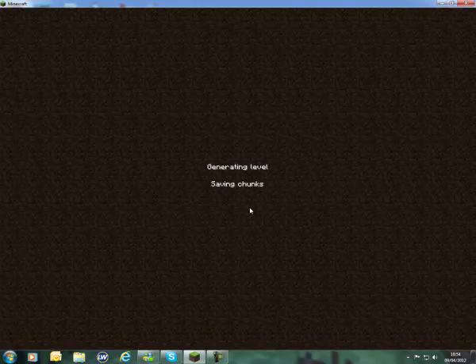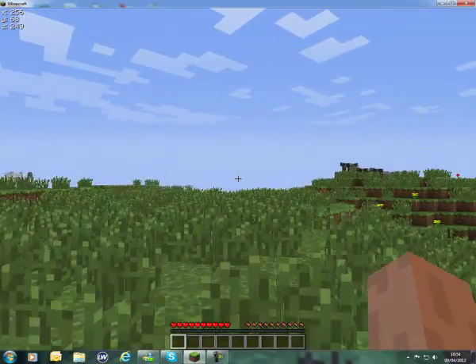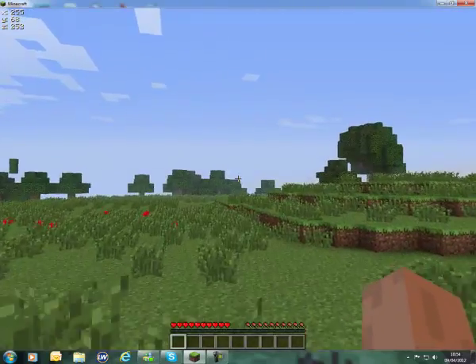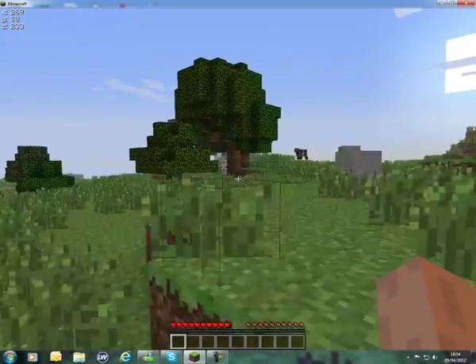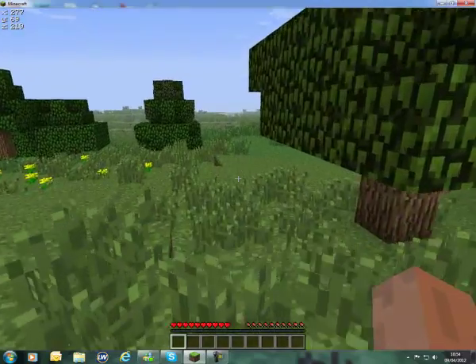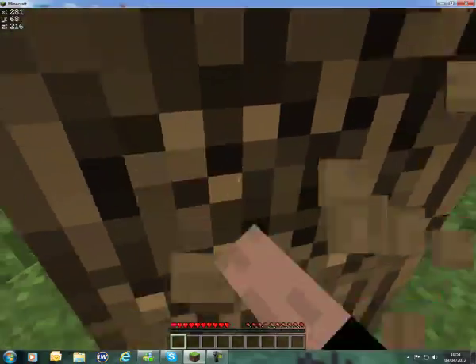When you spawn, the first thing you need to do is find a tree. Just let your world load, and once it's loaded, go and find a tree. You need to find a tree first because that's what you're going to make your first few items with.